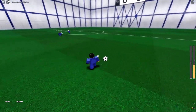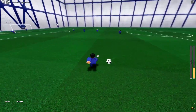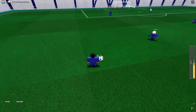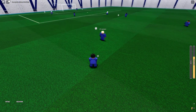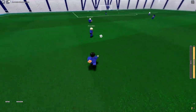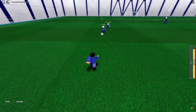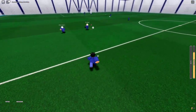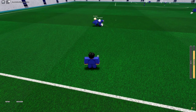The next dribbling I want to show y'all is Romani's. His style is more like a chop — he's lower to the ground. Chomping is basically kicking the ball sideways in a zigzag. Show them the way you dribble.